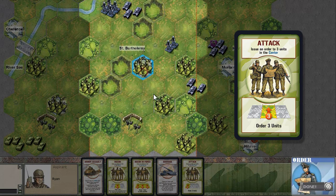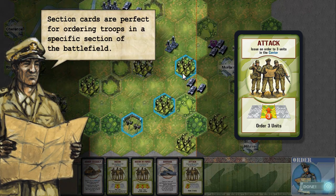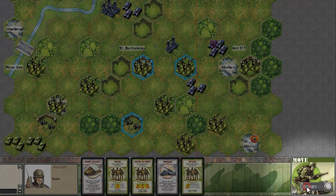Use section cards to order your troops in a specific section of the battlefield. The computer will often select obvious troops for you. Otherwise, simply click on the units you wish to order to select and deselect them. Once you're satisfied, click on Done at the bottom left of the screen to move to the next phase of your turn.